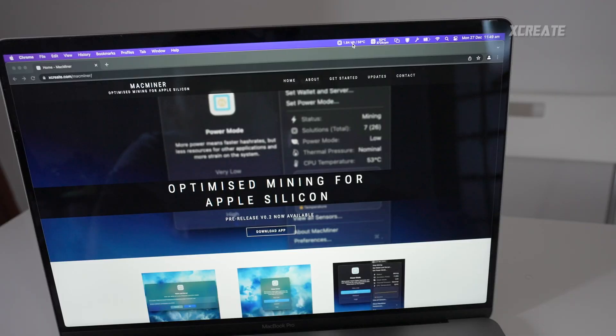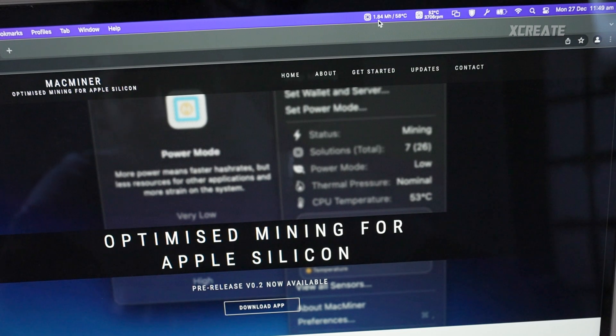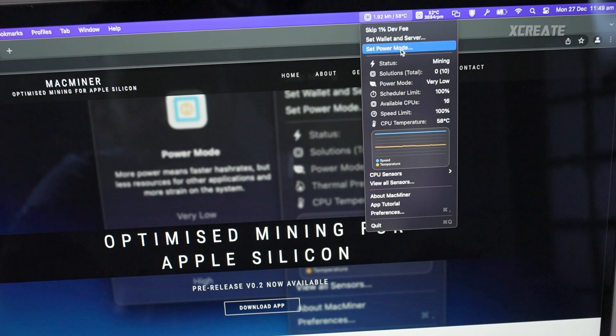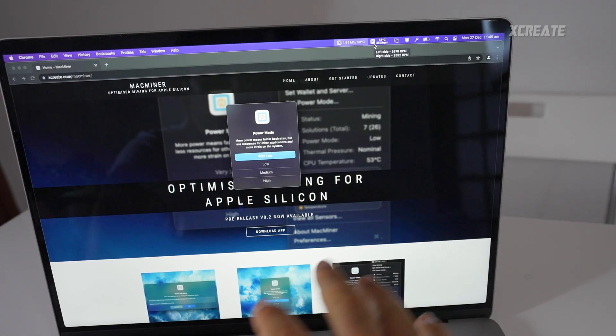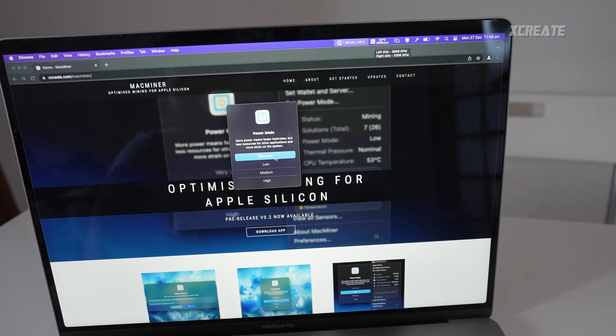On the AMD MacBook Pro, you can see we're getting 1.88 mega hashes. The good news is that's on the power mode of very low, which means the fans run at less than 4,000 RPM — very, very quiet. If you don't use your computer it does go silent.